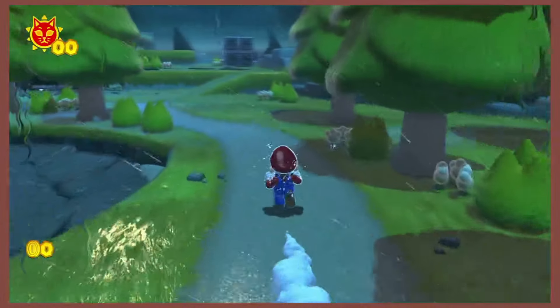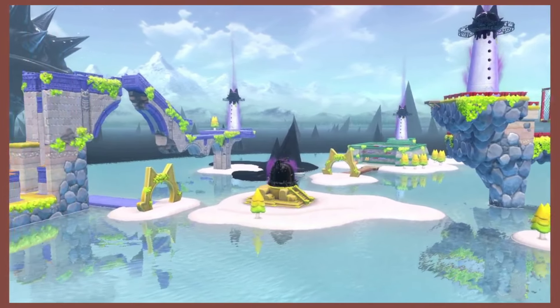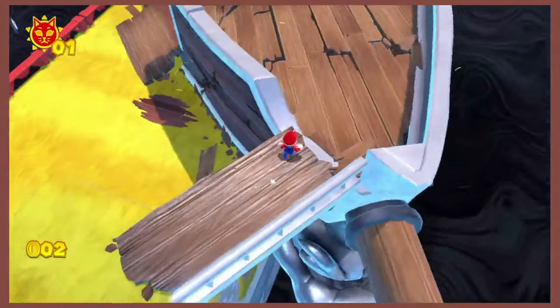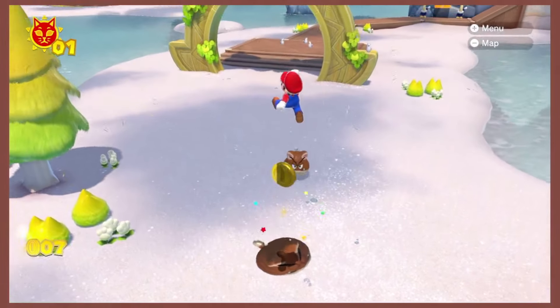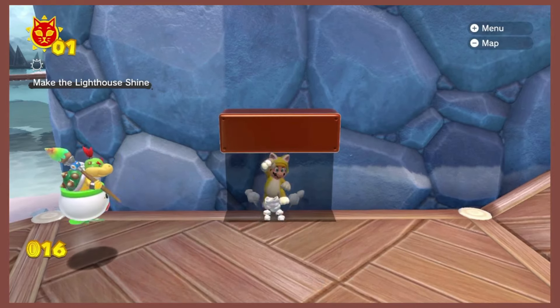Bowser's Fury. I think we should be able to quickly find some brown here. Let's turn on the lights just to be sure. The fastest way is to just turn around and touch the wood on the ship. But of course, if we go forward, there's going to be yet again some Goombas and some blocks.